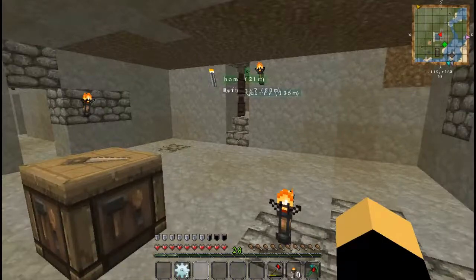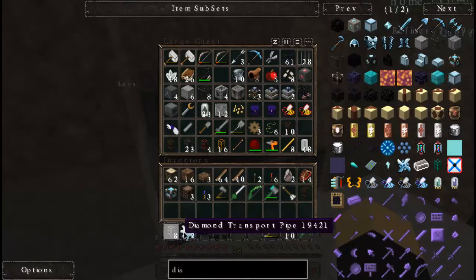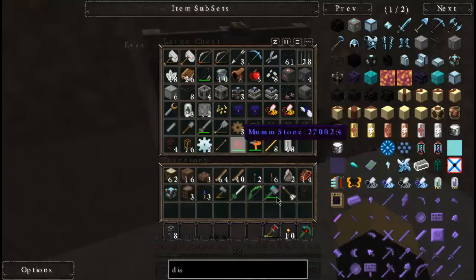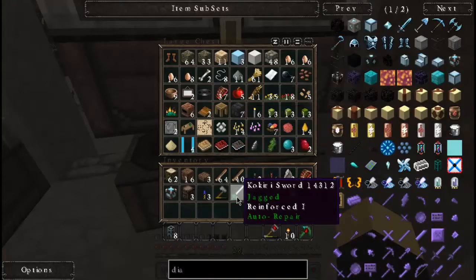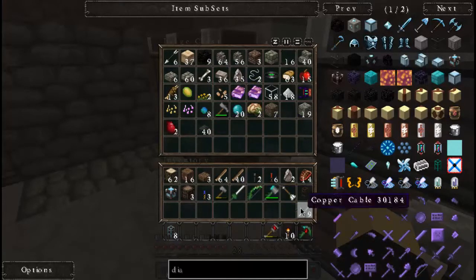Now we're going to want the diamond transport pipes that I made, so I can switch those out. We're going to want cobblestone transport pipes which I don't see any of, so we might have to go make some - I didn't think we were going to have to. How much cable do I have? I thought I had a little bit extra. Where did I throw it - in a different random chest? I probably did knowing me. There you are - I don't know if that's going to be enough.